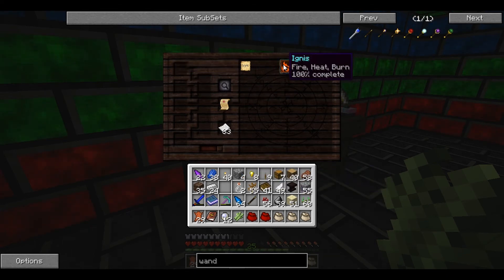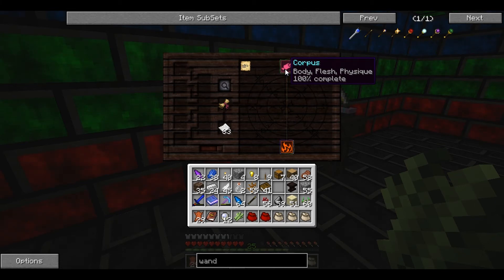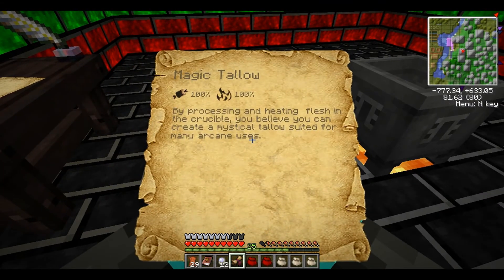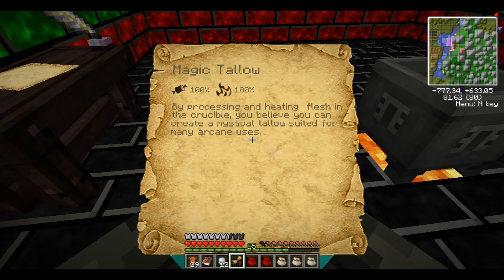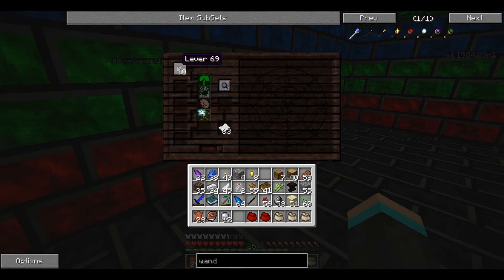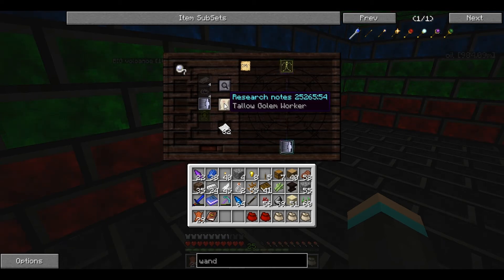Put coal in and it should hopefully give you the Ignis one - straight up Ignis, 100%. And it should be Magic Tallow. You can use rotten flesh and it'll get you that next one. Magic Tallow: by processing and heating flesh in the crucible, you believe you can create a mystical tallow suited for many arcane uses. That's how you can make the funky coloured candles - the actual candle ones with proper wax and everything.